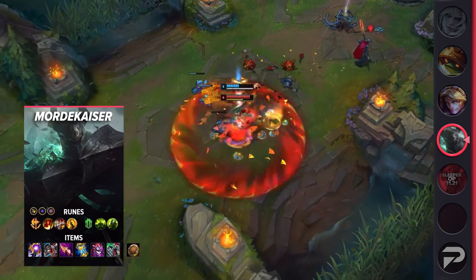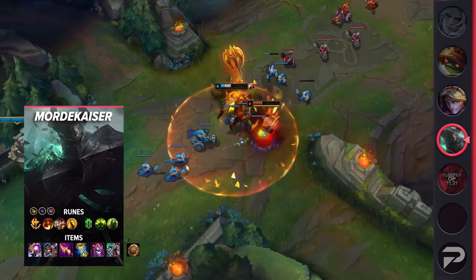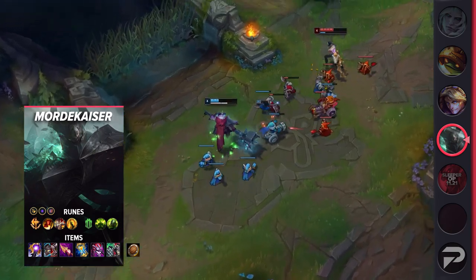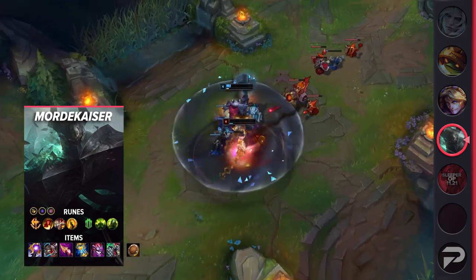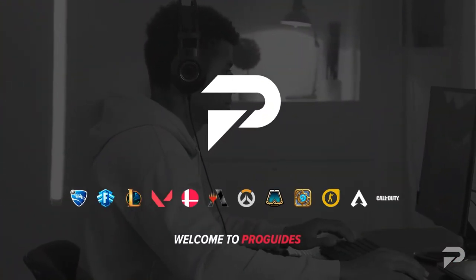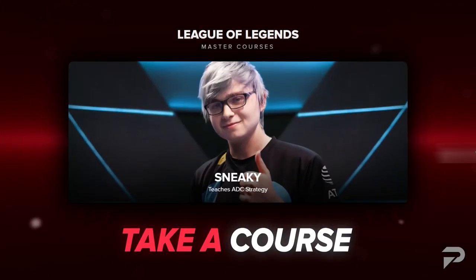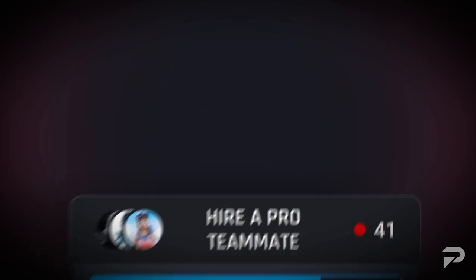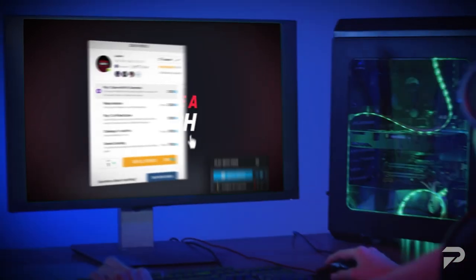Part of what makes sleeper OP picks so successful is the fact that nobody really plays them. Objectively speaking, they may not be better than or even as good as some of the more popular picks, but when your opponents don't know how to play against them, you get that extra edge in the fight. But that alone isn't going to be enough to win all your solo queue games — you also need the skills to get those leads and know how to use them. If you head over to ProGuides.com, you can chat with any of our top-tier coaches 24/7 where they can VOD review your gameplay or hop in a normal game with you. We got a link in the description down below.